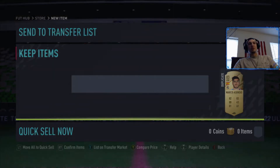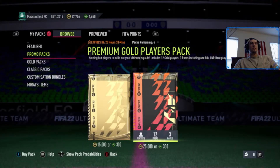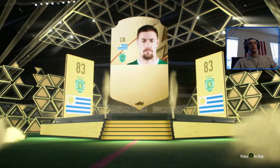We'll store everybody else in the club and duplicates will go up there as well. There were three boards in that pack — well, a walkout and two boards — that was pretty good. Hopefully they'll all be like that. Moving on to the second premium gold players pack, got a board at least — Coats — nothing spectacular there.